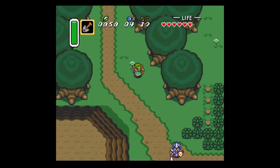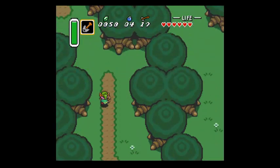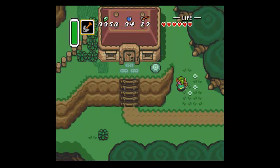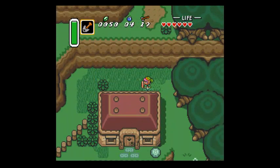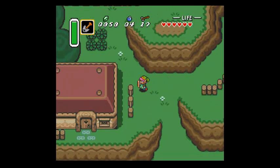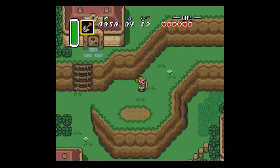That means we are in a good spot again. See, if you didn't think to give the mushroom to the person, you might end up stuck trying to figure out where to go next. But now we have the Power Glove, so we can go to the dungeons in any order we want.